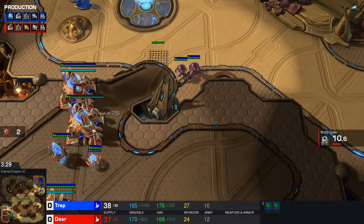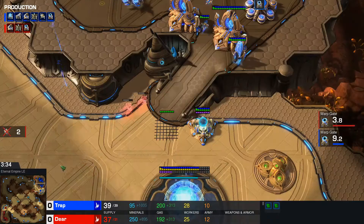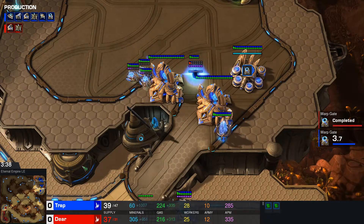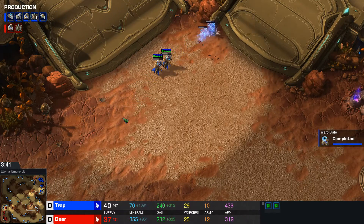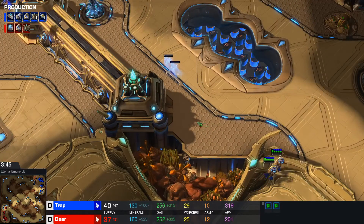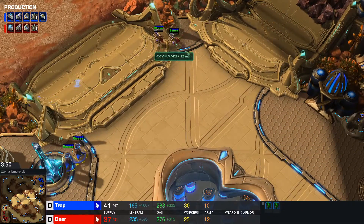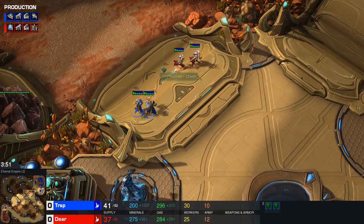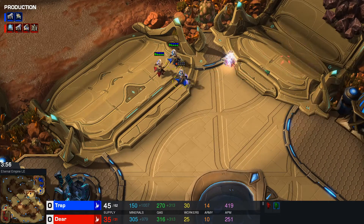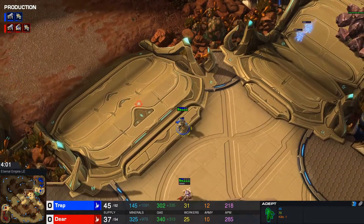Is there a battery in the main base? No, there's not. Trap's feeling confident there's not going to be any kind of stargate. Good start here for Trap, honestly. Getting a pylon, supply blocking your opponent, and killing two workers while not getting any real damage on your adepts — that's pretty much the dream scenario. These two adepts might be in a little bit of trouble. First shots will be dealt out here by Trap. Trap in general winning every engagement so far in this game.